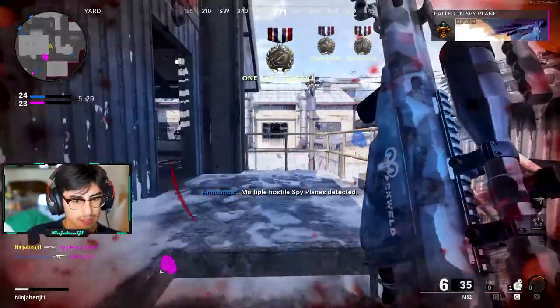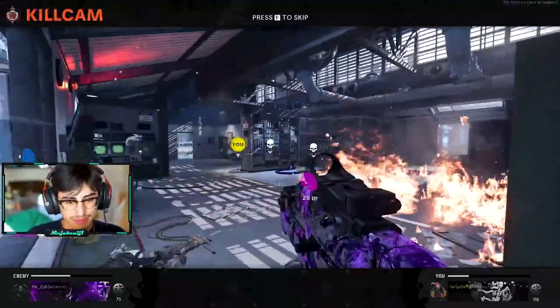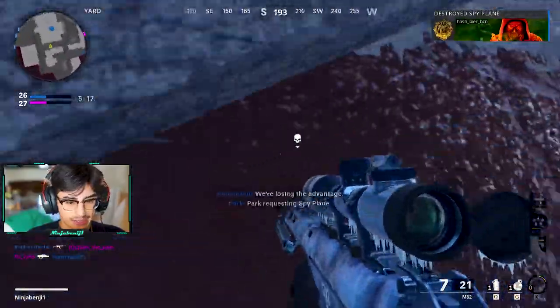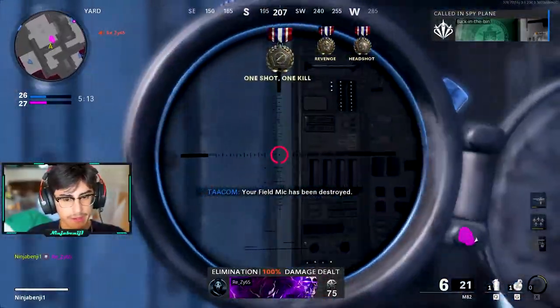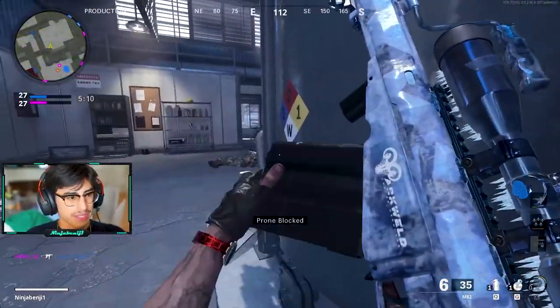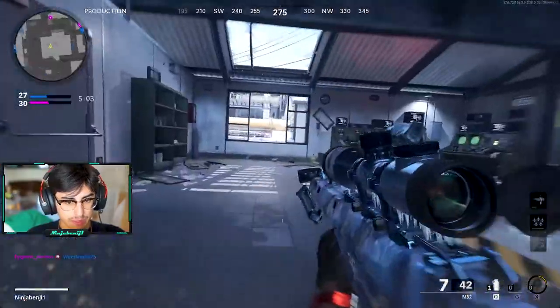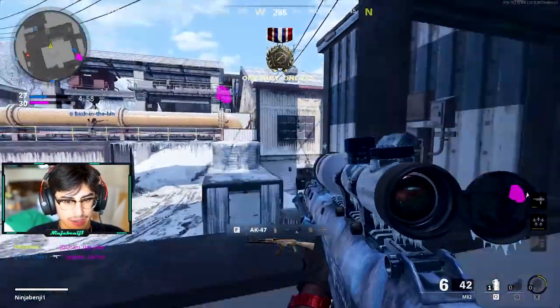There's one — that one's nice. In the corner, what a surprise — camping. Yeah, you really gotta play it slow if you want to use the M82. You don't have to go extremely slow either, but more of a camping-weight kind of gun.